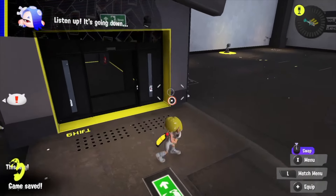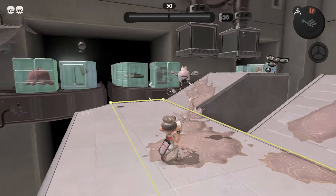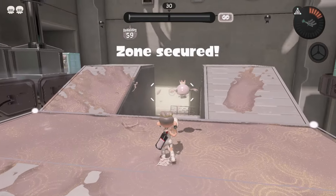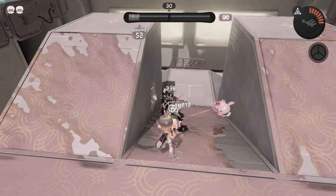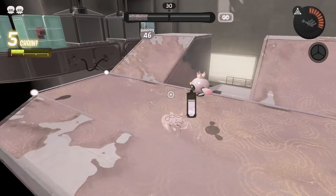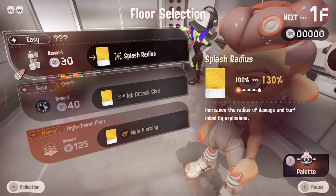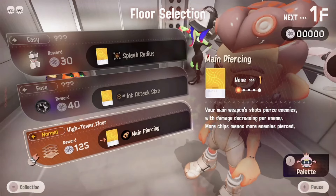But how exactly do you unlock these and bring them back for yourself? The simple answer is that you need to clear the full tower with each weapon in order to unlock them. So for example, if you fully beat the tower using the Order Shot, you would unlock it as a weapon you can bring back. So if you want to get every single one, you're going to have to beat the tower quite a few times.